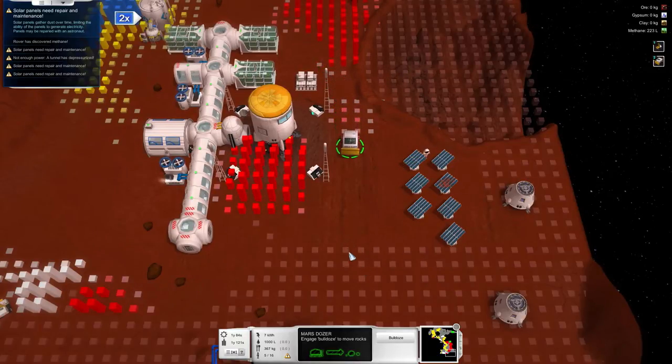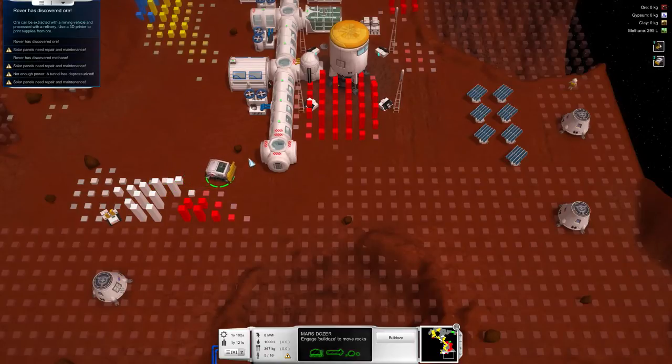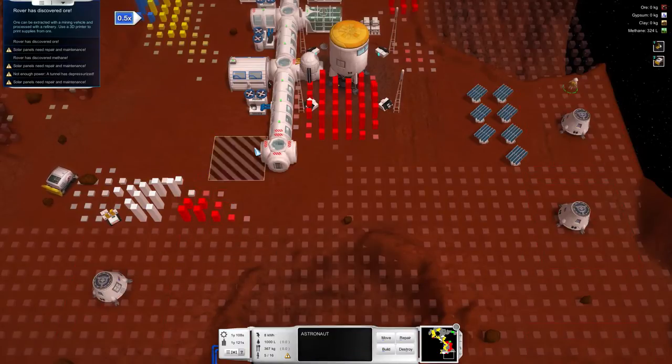Sadly I knocked one of them out, but that's okay. We're going to move some of the rocks away for now just so I can build around it. And the last one here. Sometimes you hit it too hard and they bounce off you but that's fine. We're going to select astronaut and build a habitat because I can afford one now. I'm going to throw one here.